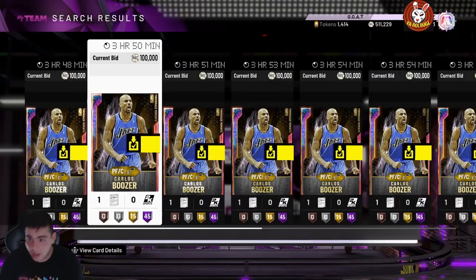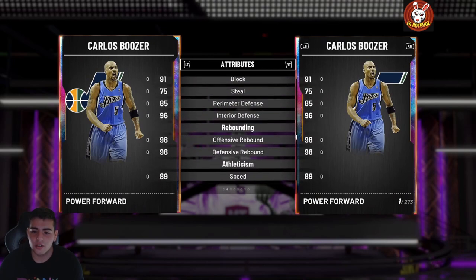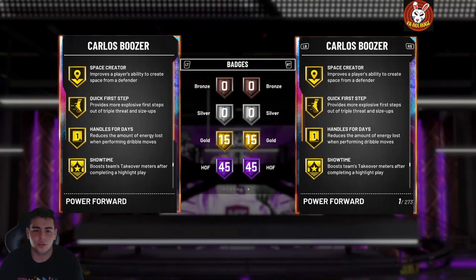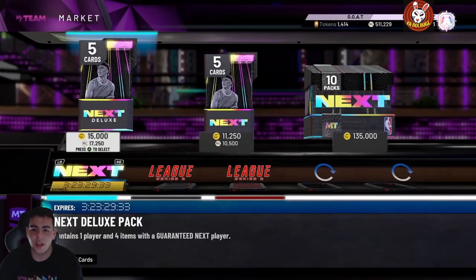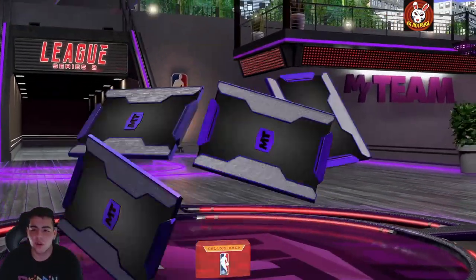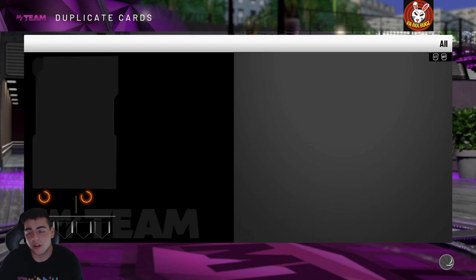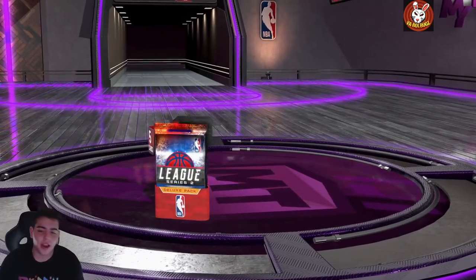Carlos Boozer — this card can probably shoot threes and probably has Range Extender, so that's a W. Hopefully I can sell him for at least 100k. He's on the auction but no buyout yet. He's got great stats, pretty good speed too. Does he have range? He definitely has gold Range Extender — that makes sense. Pretty decent card. We got Boozer and we're gonna make most of our MT back with that opal pull.